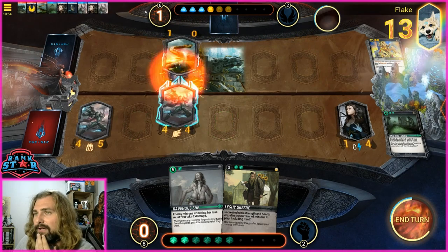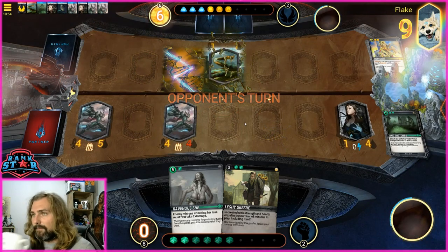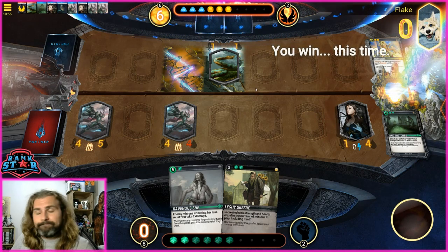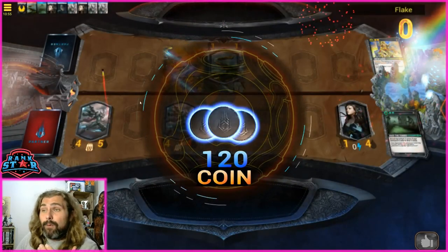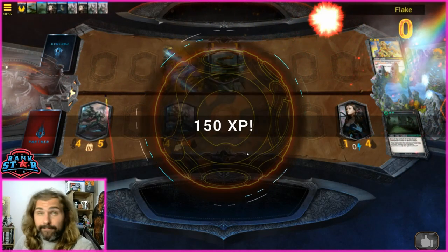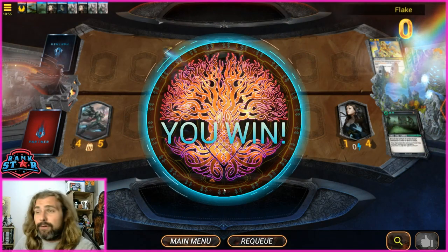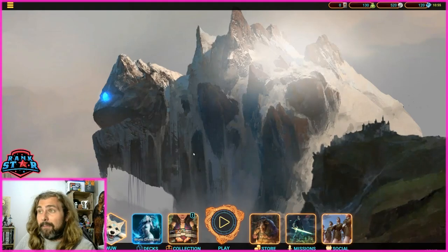He plays Serpent Trap but we have swift so we can move to the side — he gets a mutation on it. We start with Raid the Tombs, drop a second Ravenous She, swing to face, swing again. We now have two of these out — both with swift — he has two cards in hand and is effectively almost top-decking. And we get the win! We were able to play a big unit on turn five even though Flake opened the game and went first. Led Astray removing Meso put us on the front foot — that's why mono green is my favorite deck right now.